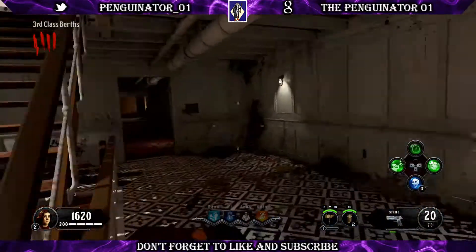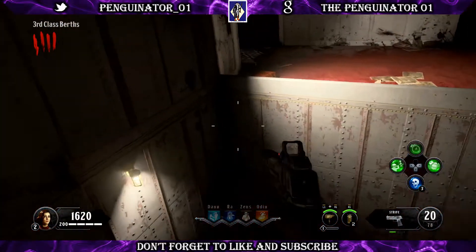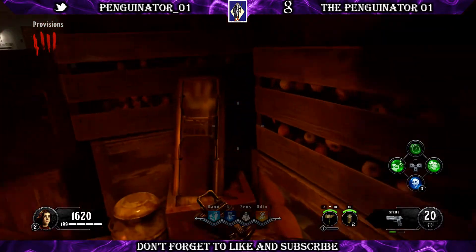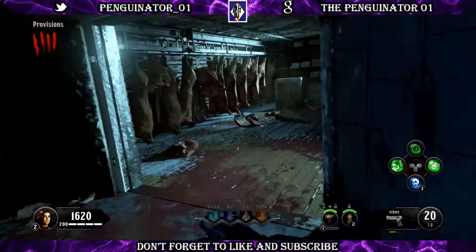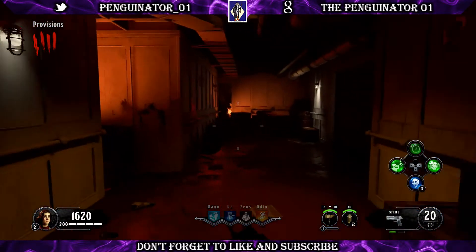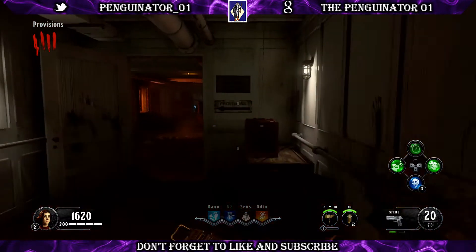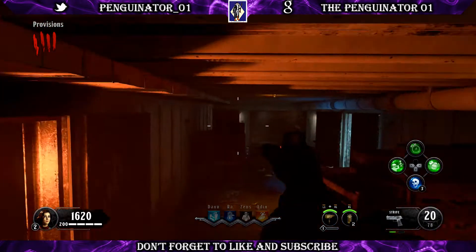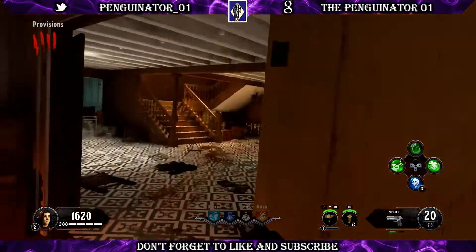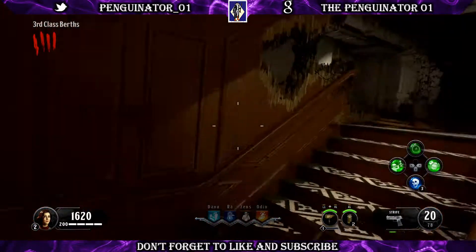The first location for the third and final shield part is down here on these crates — you can see it sitting right here. The second location down here is way back in this corner, sitting on top of these crates. The third and final location for this part will be sitting upstairs, right here — that's the third possible spawn for that part.